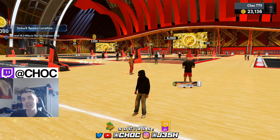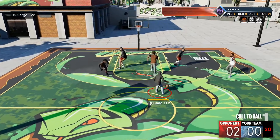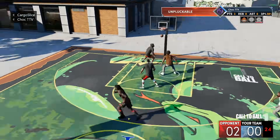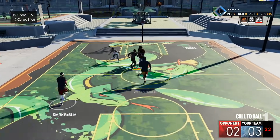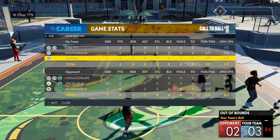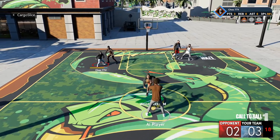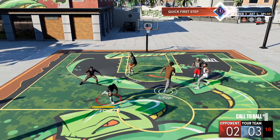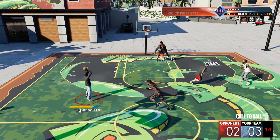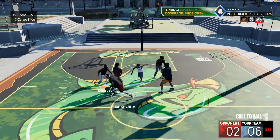Now for this first shot right here, this is probably a jump shot you've never heard of. And as you guys can see, it is lightning quick with a huge green window. This jump shot is Set Shot 25. Set Shot 25 is really glitchy — I'm telling you guys right now, it is one of the fastest jump shots in the game and it has the biggest green window in the game.